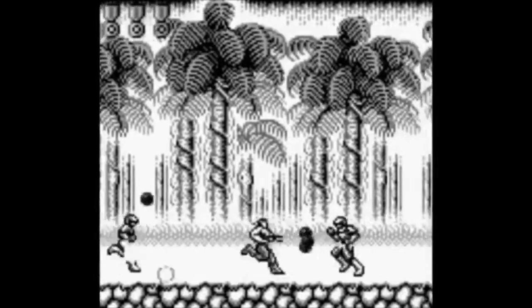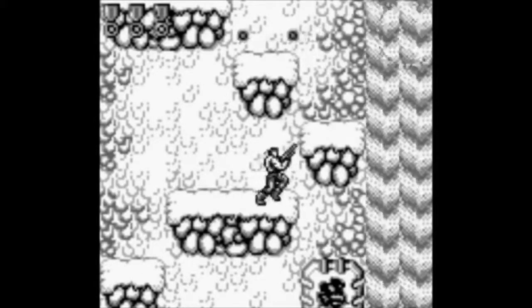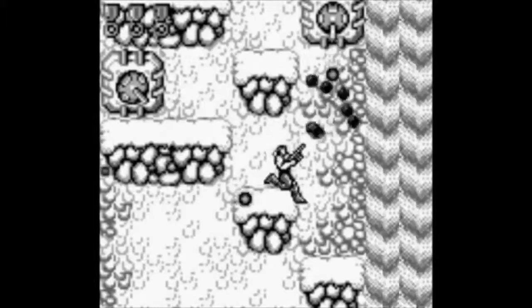The game features five original stages, although many have similar features to Super C for the NES. Stages 1, 3, and 5 are your classic Contra side-scrolling levels, while stages 2 and 4 are an overhead view.